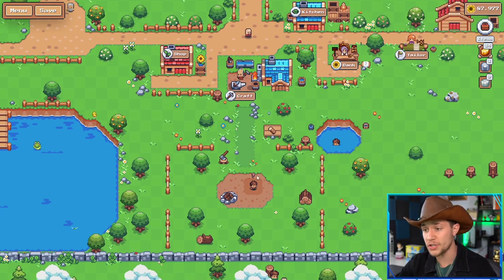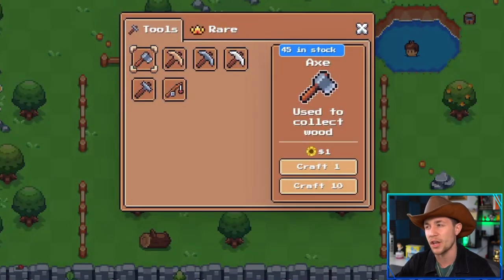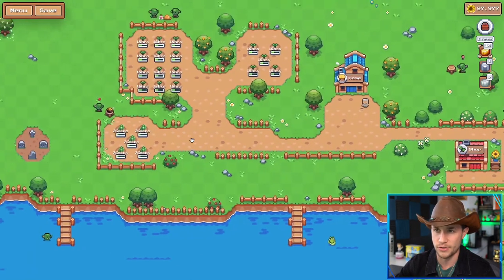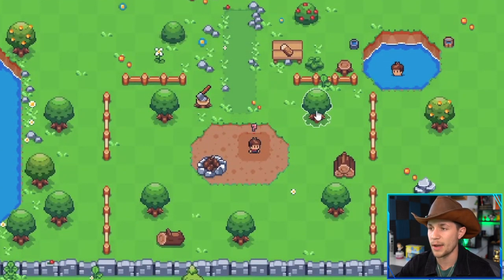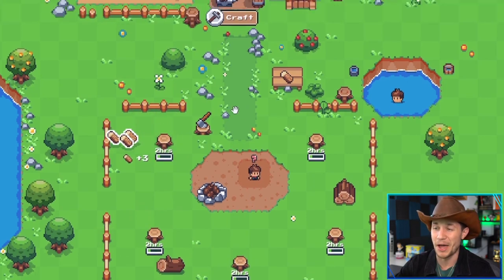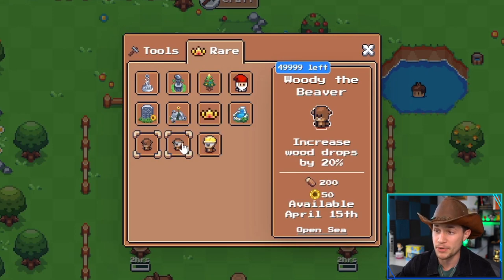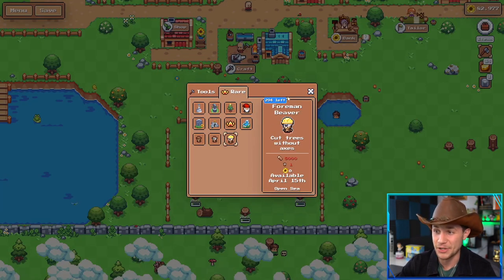For starters, you need wood. Go into your blacksmith and craft an axe — it costs one SFL. Early in the game this is kind of expensive, so I'd recommend waiting until a bit later to buy axes and gather wood. You want to make sure you can unlock all your plots first. There are five trees at the bottom you can farm for wood, and every time you knock one down it costs one axe — so it takes five SFL to harvest all the wood. I'm holding off on heavy wood harvesting because NFTs like the Woody Beaver increase wood drops by 20%, the Apprentice makes trees recover 50% faster, and the Foreman lets you cut trees without axes.